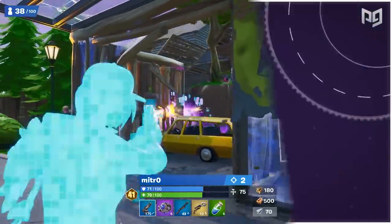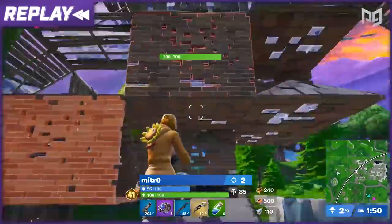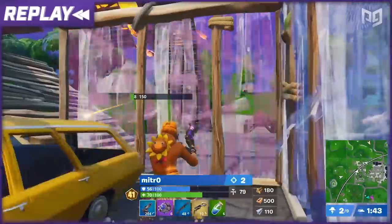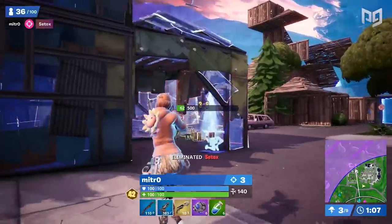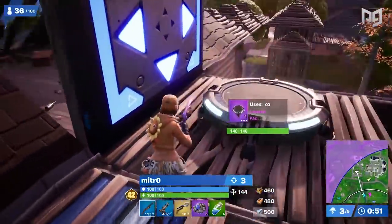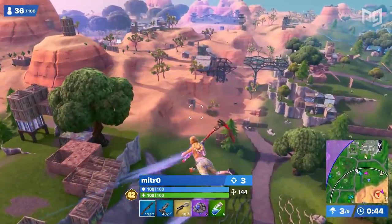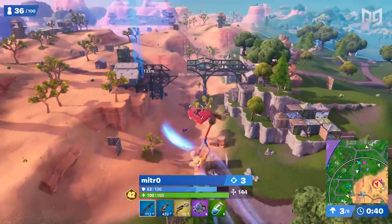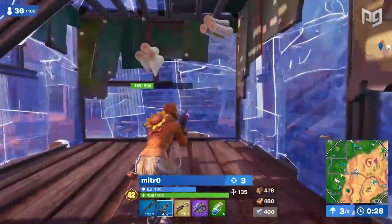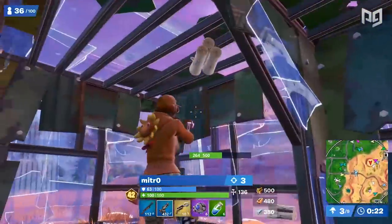This seems to be his ideal loadout, with an RPG replacing the shockwave should he find one. These mobility items are crucial — you cannot go into the endgame without one. The grapnel gun is honestly one of the best mobility items added to the game in a while. Mitro's not using a rifle because of how broken the tac SMG is right now — it has no damage fall-off to structures and can shred through builds like butter. Once Mitro picks up his last kill, he sets up a bouncer launchpad combo and positions himself at the center of the zone, building his base out of metal for maximum protection.